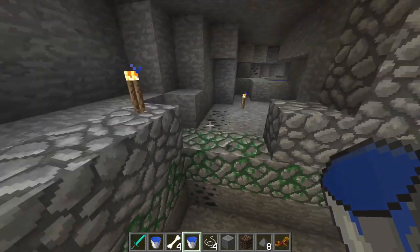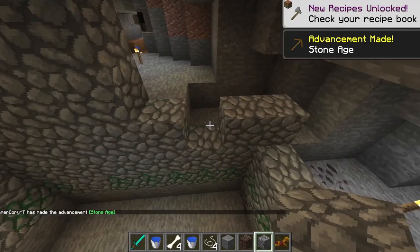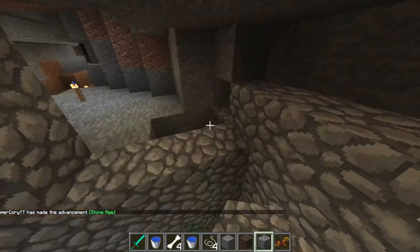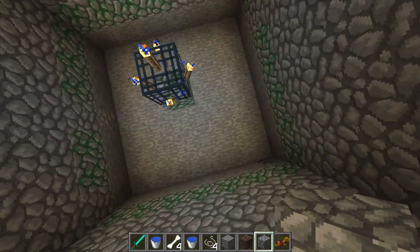Once you get to this point, we're going to make ourselves a wall around here. It doesn't necessarily need to be an entire big wall and it can be made out of whatever you prefer — if you want to make it look fancy, by all means go ahead.